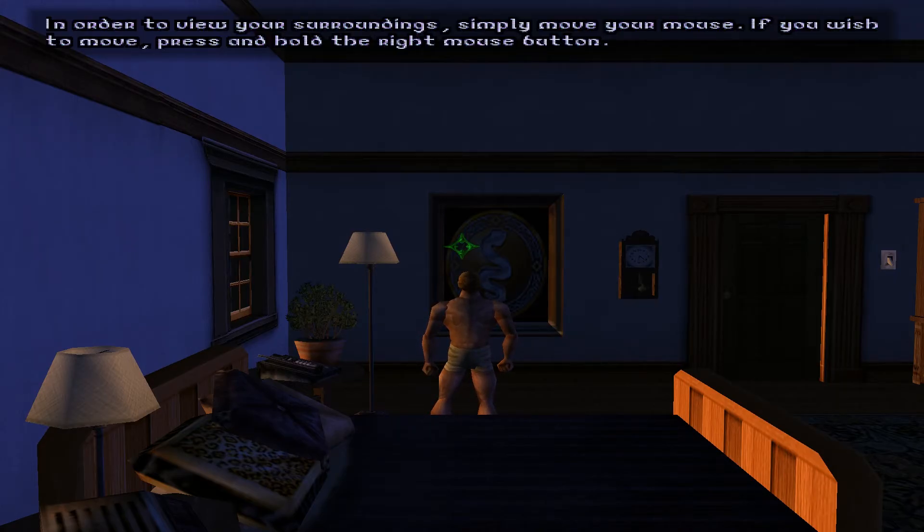In order to view your surroundings, simply move your mouse. If you wish to move, press and hold the right mouse button. You can also use the cursor to interact with objects. When you are close enough to use an object, the cursor will turn green if placed over the object. If you wish to use the object, click the left mouse button.